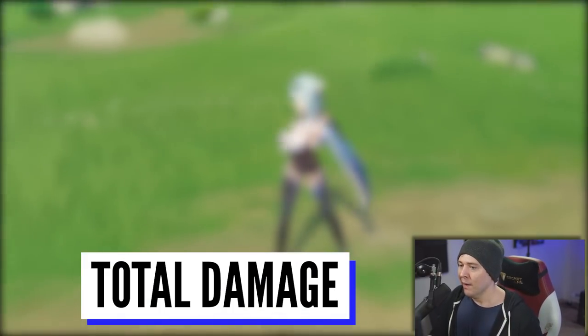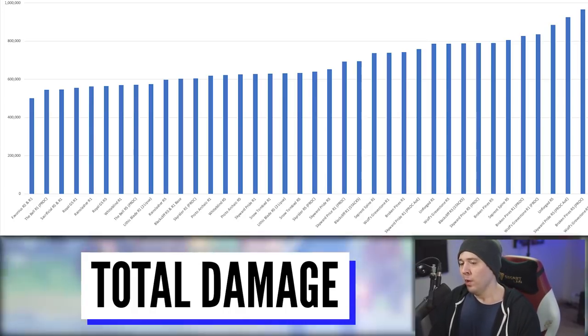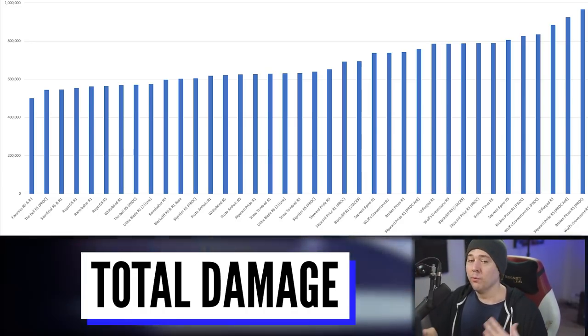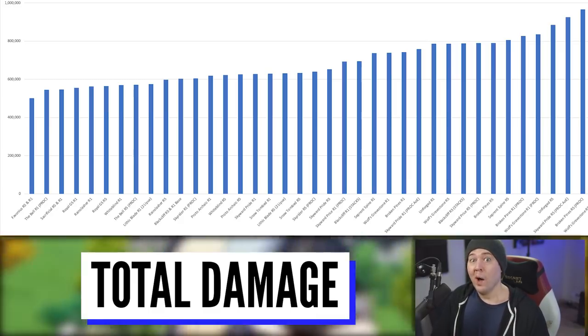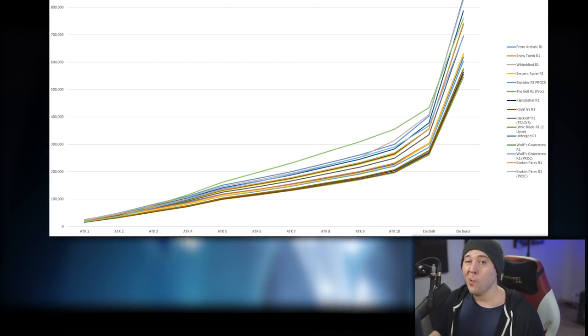Now let's talk about the actual weapons and why they're ranked the way they are — what holds them back, why they're good, why they're bad. This chart shows total damage done in this scenario, which is a combination of normal attacks, elemental burst damage, and elemental skill hold damage. There's a little cryo damage from the elemental burst initial activation and from the elemental skill activation, but the sword and the mini sword are physical.